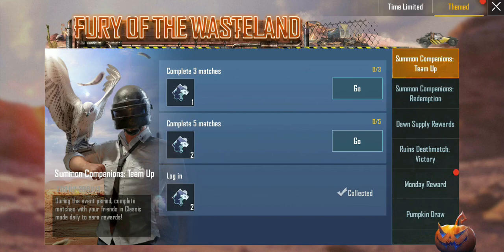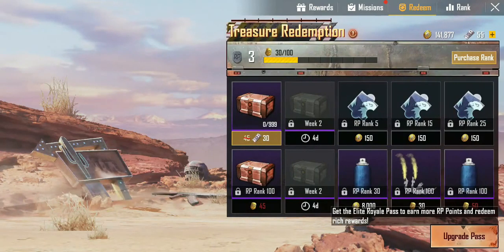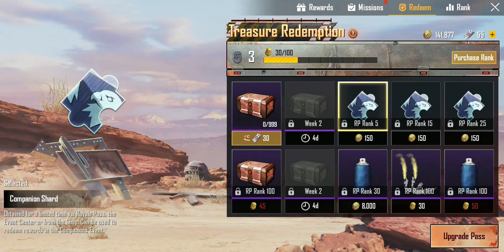The next thing is inside the Royal Pass. If you go into the RP and go into the redeem section, you can reach RP level rank 5 and get scrape coupons. You can buy 10 scrape coupons using the BP from here, and 10 from here, and 10 from here - so a total of 30 scrape coupons from the Royal Pass, but you need to be at rank level 25.